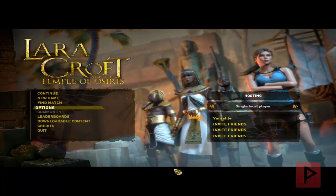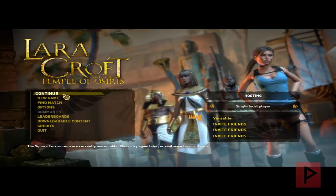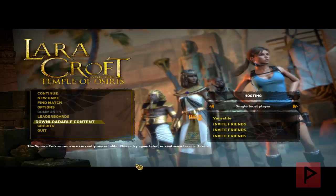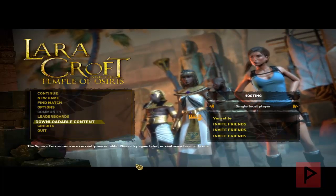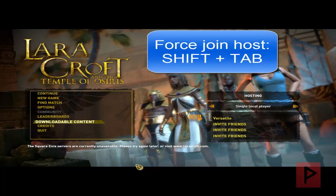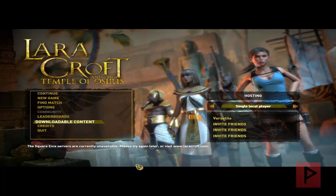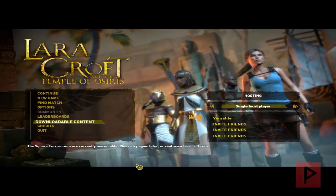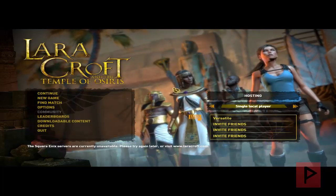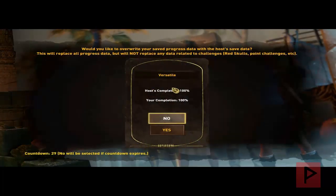The next thing you want to do is if you want to host your game — here I am clearly hosting — go ahead and continue your game. Now, if you want to join someone's game, let's assume your friend is hosting a game right now. Press Shift and Tab. If there's someone hosting a game, it will automatically locate their game, join their game, and you're good to go. Here I'm pressing Shift and Tab as a client — let's try this out.